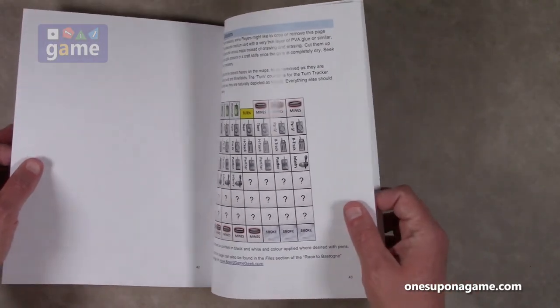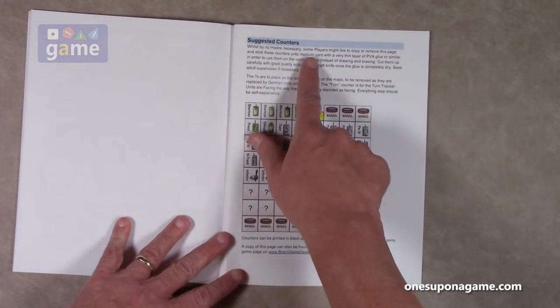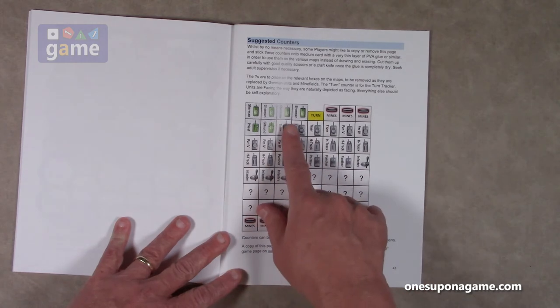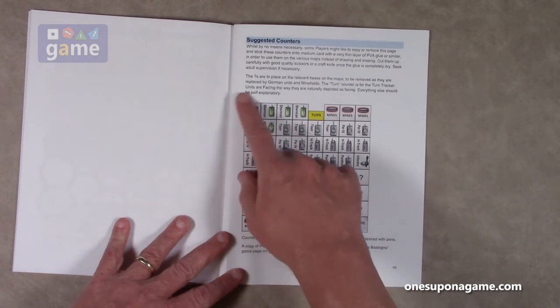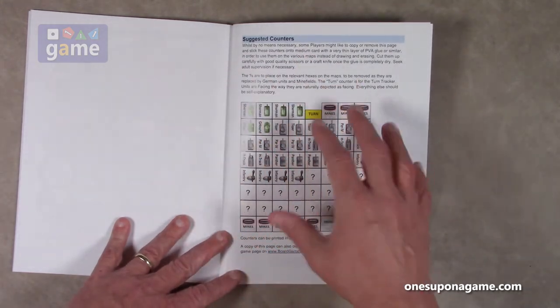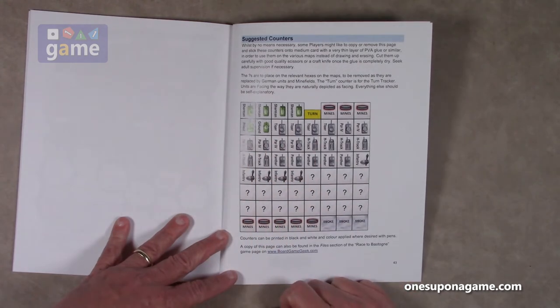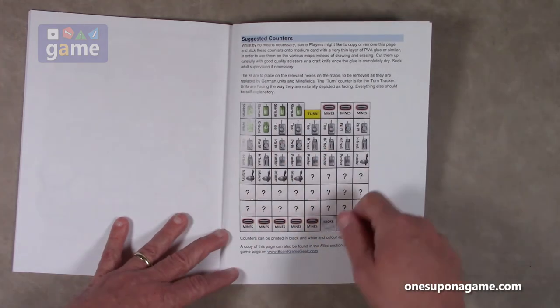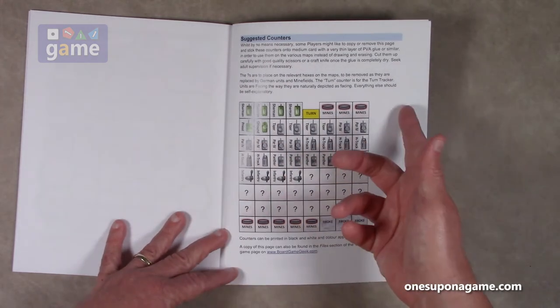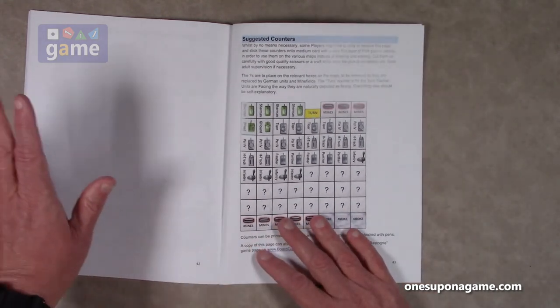There's an interesting option included — while by no means necessary, some players might like to copy or remove a page and make counters. If you're feeling crafty, you can decoupage it onto card stock, scan and print it onto label paper, stick it onto card stock or chip board and cut out your counters, make stickers and stick them onto plastic chips — any number of ways to make counters if you prefer that over pencil notation.